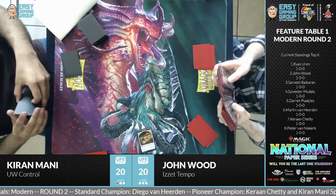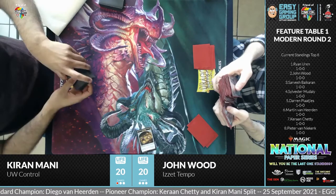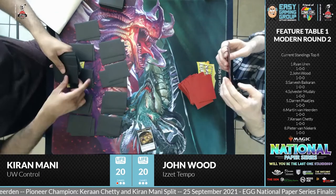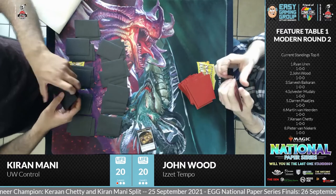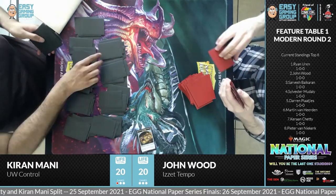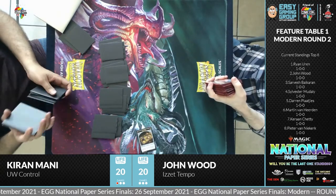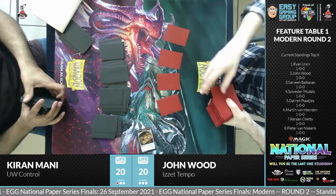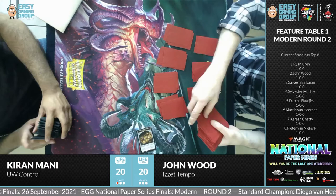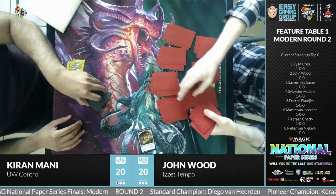They practice these matchups constantly and understand that once the opponent reaches a certain board position or card advantage, it's over. With three Expressive Iterations, John was still down in card advantage. Going into game two — both players keeping, though there's one mulligan to six cards. John automatically fetches a land, takes one damage, going to 19. He drew a card and scried the top two. From Kiran's side, a Polluted Delta. Ragavan comes in on turn two.